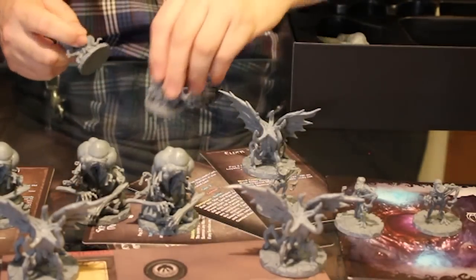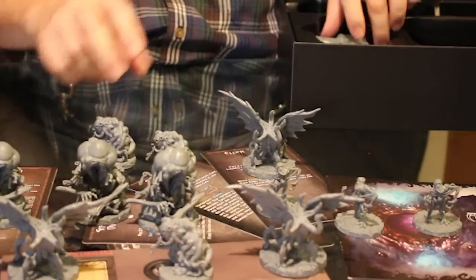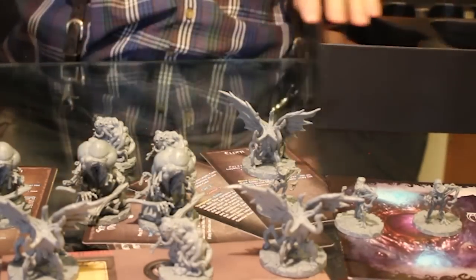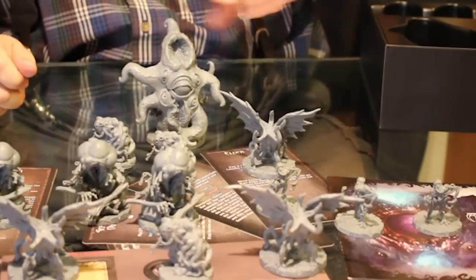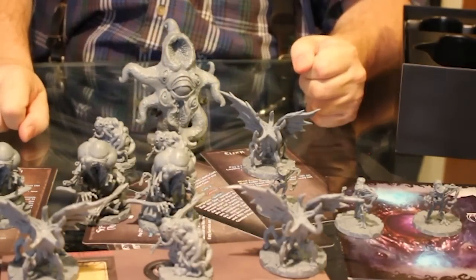I really like these Elder Thing models — they're much better than the normal sea cucumber ones. And there's the Servitors of the Outer Gods. And finally, last and certainly not least, Azathoth himself, the Demon Sultan. That's the stuff you get in the Azathoth expansion.